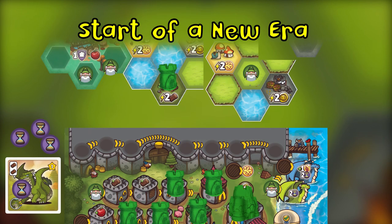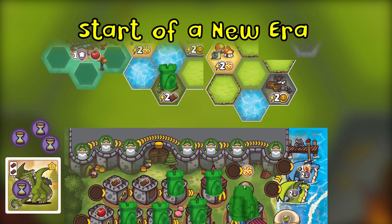In the start of a new era, all dwarves return to their player's bastion. Then you remove any exhaust tokens from your dragon so they are now ready to be used again.